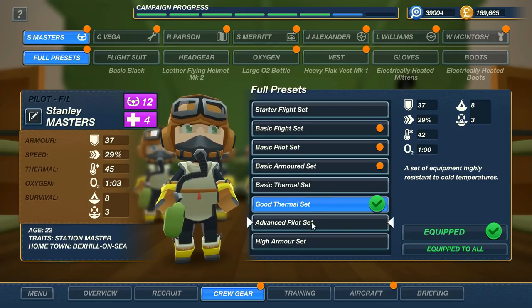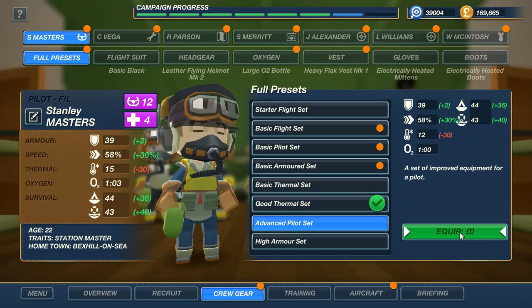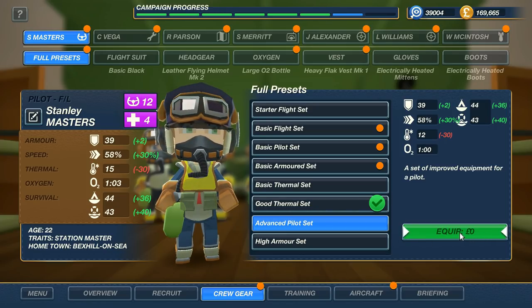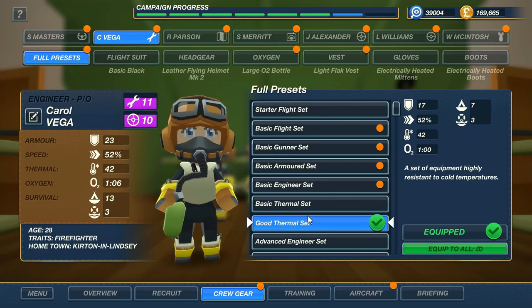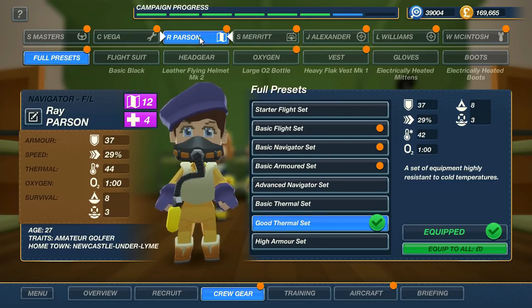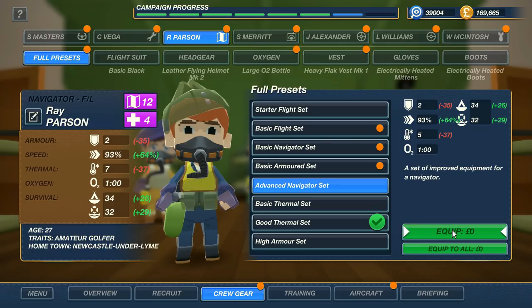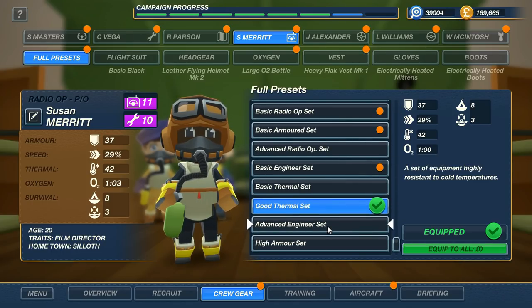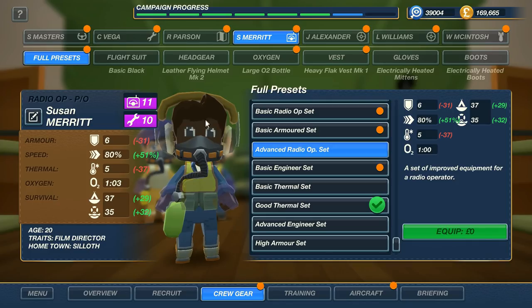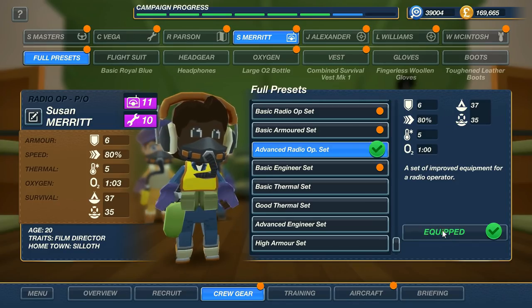For example, here we have the pilot. If we click on advanced pilot set — equip, zero pounds because I've already bought this for him before. We're going to go ahead and equip that for my engineer: advanced engineer set, equip that. Navigator: advanced navigator set. This is basically selecting stuff that looks good cosmetically and also has good bonuses for your crew members. This is the radio operator — he's not going to be moving around too much, but if you give him the advanced radio operator set, he gets these cool headphones. Let's go with that.